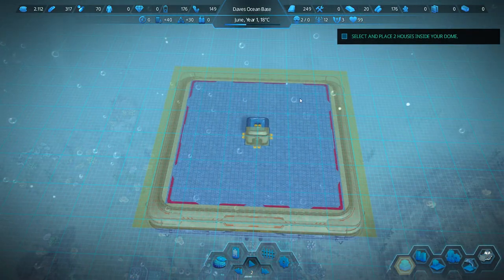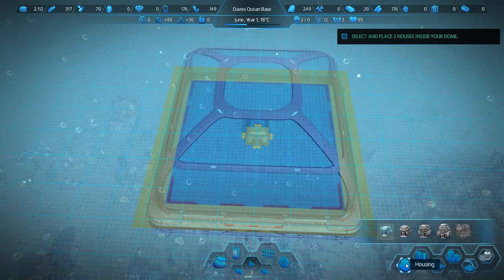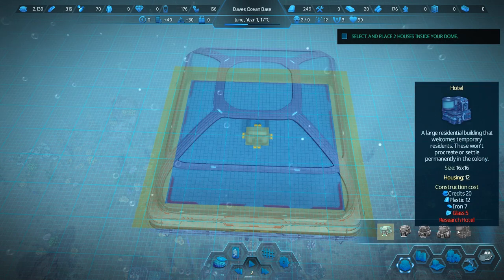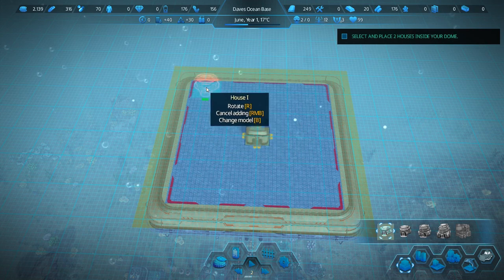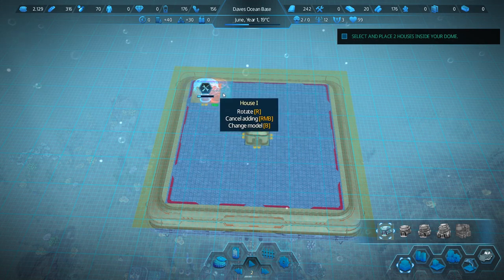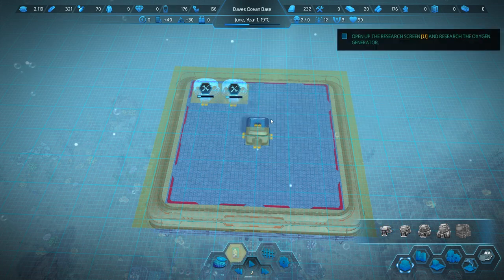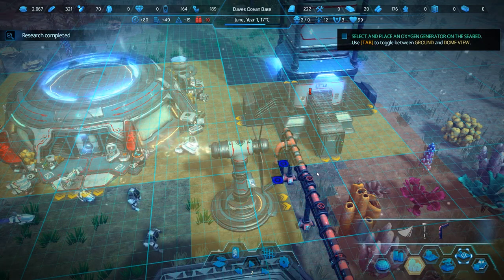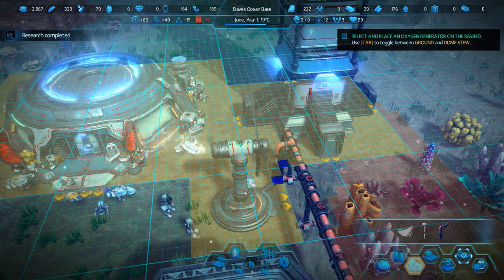Place two houses inside the dome. House one, house two, house three - are you house four? It's house four. And then a hotel. Have a house, have a house, and then another house right there. Do you guys need any pipes? I'm good with pipes. Now things are progressing very, very quickly here on the seafloor.